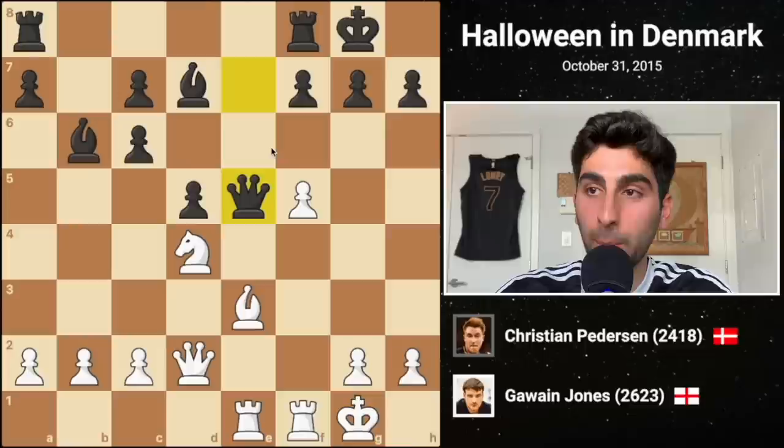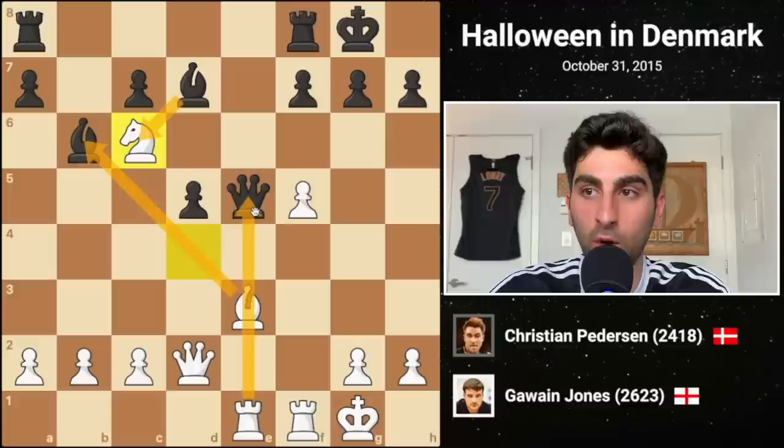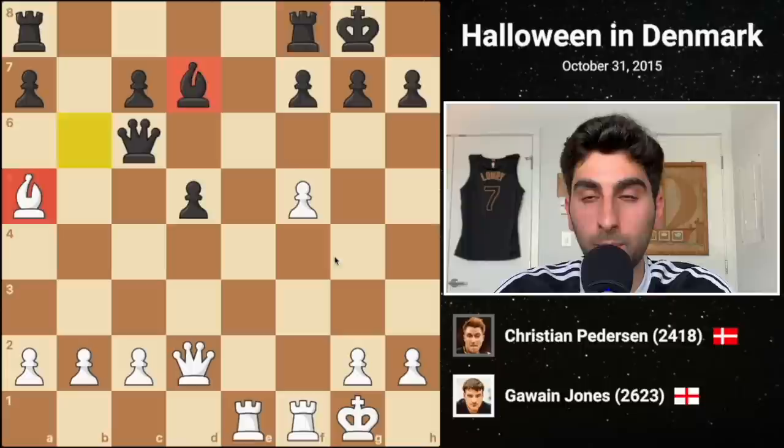Then Gawain plays a tricky move, f5. This hangs the e pawn, which Black takes, but it allows a clever tactic: knight takes c6. Black cannot recapture since it would allow White to take the bishop on b6, opening a discovered attack on the queen. Black plays Qd6 instead. White captures the bishop on b6, and Black chooses to take the knight. After White saves his bishop, we are left with equal material and an imbalance of opposite-colored bishops.